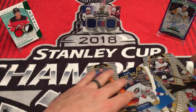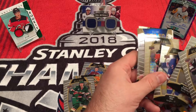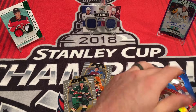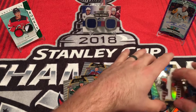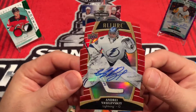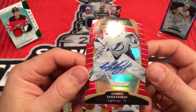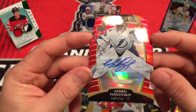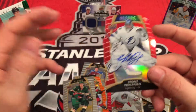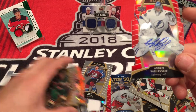So there you go, guys — there's Allure. Very rookie-heavy product, very shiny. There's our big hit right there — Andrei Vasilevsky. It would've been nice to get a big rookie, but I'll take this. Stanley Cup champion, Andrei Vasilevsky. So there you go — 19-20 Allure Hockey. Stay tuned, more to come.